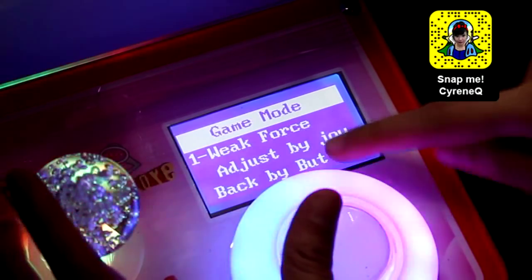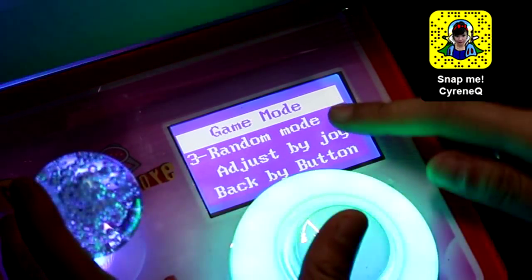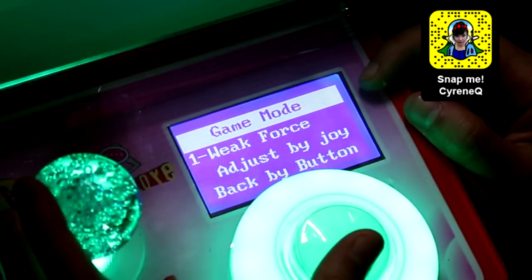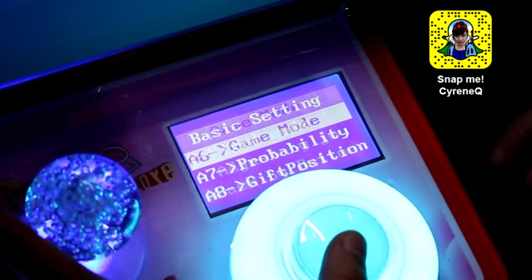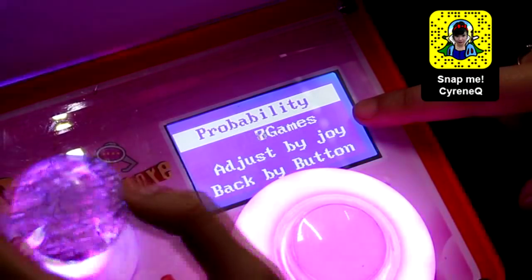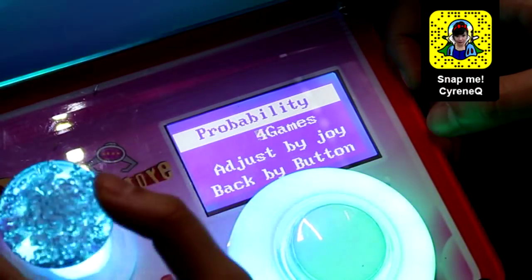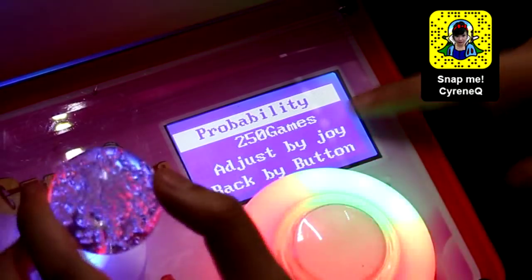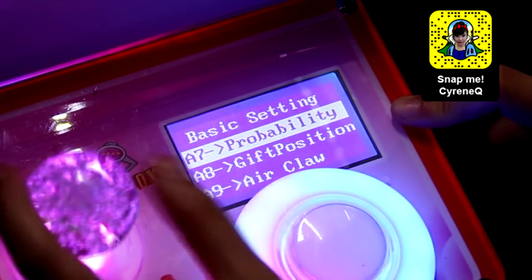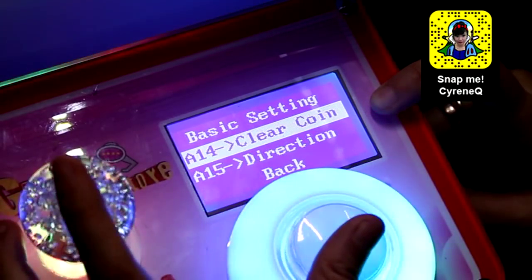Crane games are rigged because now you could set it to weak force. Fixed mode — what is this? Is that like how they rig crane game machines? Cell mode — what's cell mode? Not weak force for sure. Maybe fixed mode — maybe that's a good one. It says probability, and I think this is how they rig the game. It's like every five coins the claw will probably get stronger. I'm gonna set it to — wow — 250 games. That's ripping people off. Every one game the claw will be stronger. So you can set that there. Wow. I knew it. I knew that crane games were rigged.